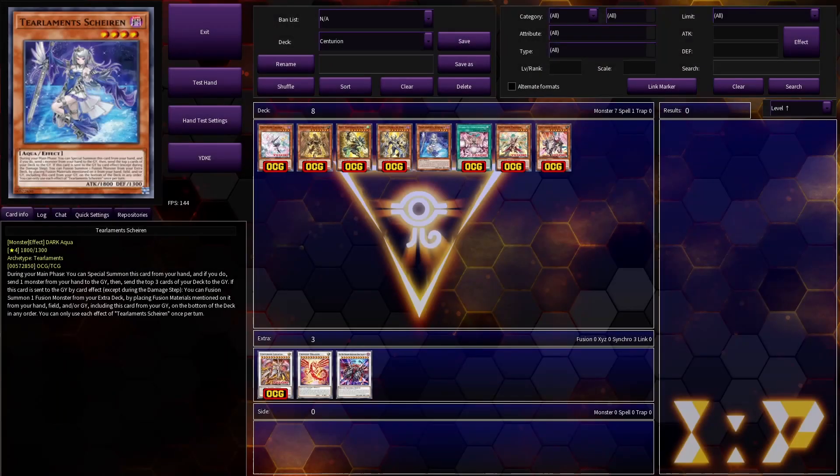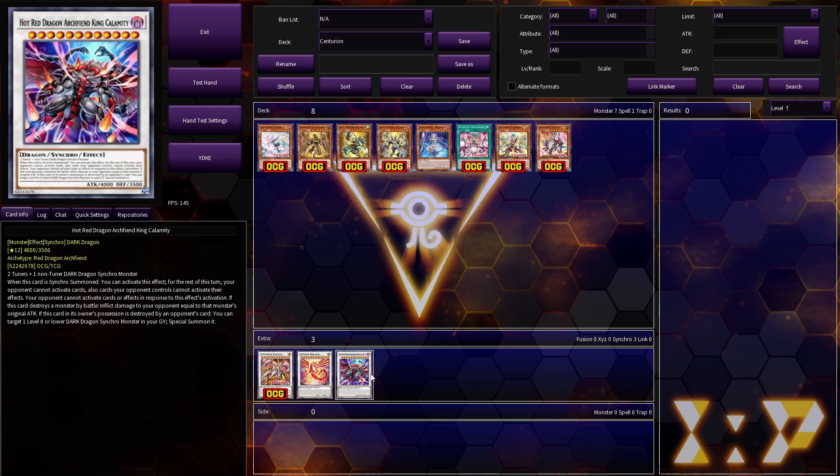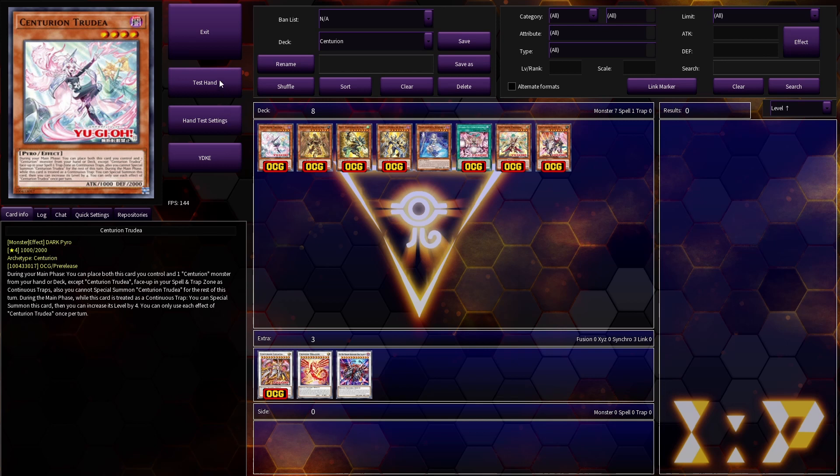This combo revolves around the 3 main deck monsters, the Synchro Monster, and the Field Spell — that's 5 cards in total — but it only takes one card to start the whole combo. It's ridiculous. Here we are in EDO Pro. I have this decklist right here, and as you can see, King Calamity is in it. They can cheat this guy out on your opponent's turn very easily. It's a very resilient combo. The combo itself has a rather flexible start — you can start with either Primera, the Field Spell, or Trudea — but the go-to start is to normal summon Trudea.